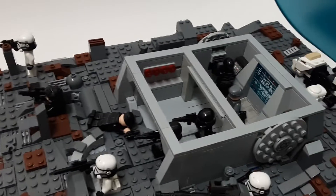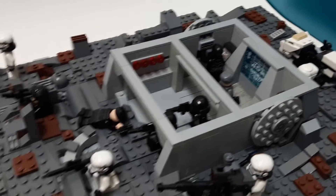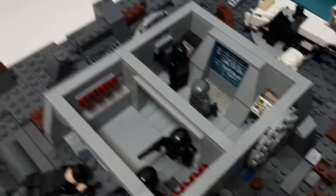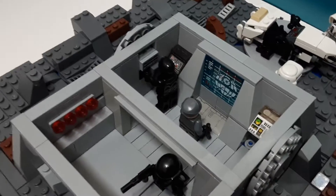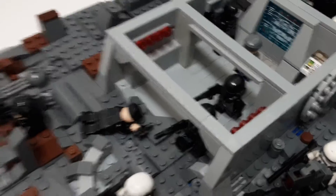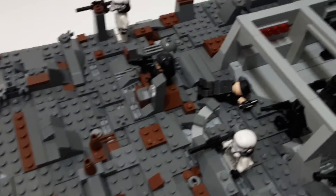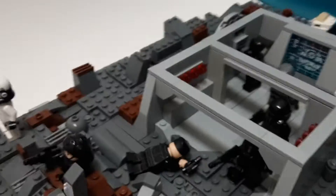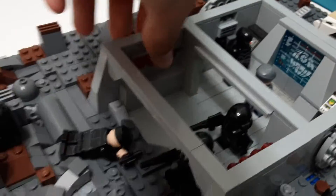We can start by looking at the bunker, which I think is the best part of the entire MOC. If you can see above here, we have two rooms. Right here in this room, we have the officer and the droid looking at the computers and doing their work. And in here, we have the dark troopers deploying onto the battlefield for reinforcements. We also have the alarms on the sides.